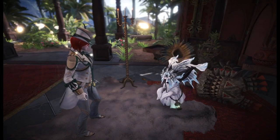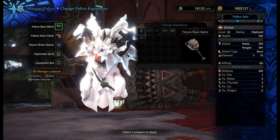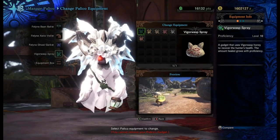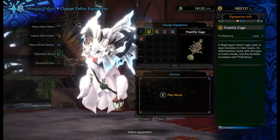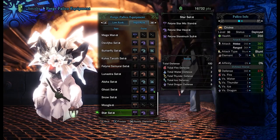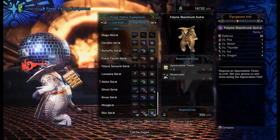Ever since Monster Hunter Freedom Unite, every game has had some sort of partner progression. The Palicos in Monster Hunter World seem to be a mashup of all the ideas in the previous games. The gadgets are cool tools that change your Palico's abilities, working like the Shakalaka masks introduced in Tri. The leveling system seems to be an expansion of the one introduced in Monster Hunter 4, and even though you're restricted to one cat, if you want another Palico like you had in Portable III, you can find some out in the field for your cat to befriend. Even the equipment screen has been refined, so you no longer create obscene amounts of scraps. Overall, the new companion system takes the best aspects of the previous systems and refines them.